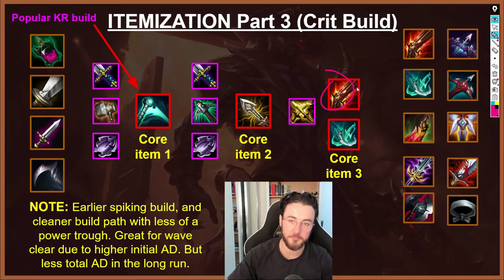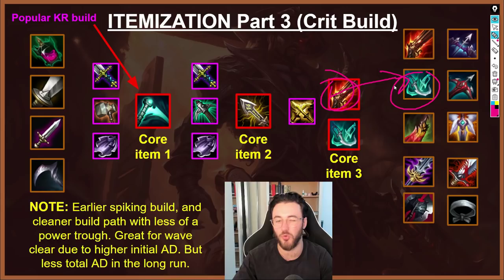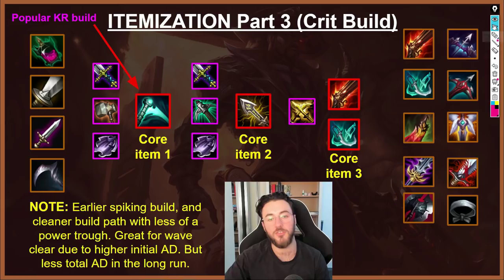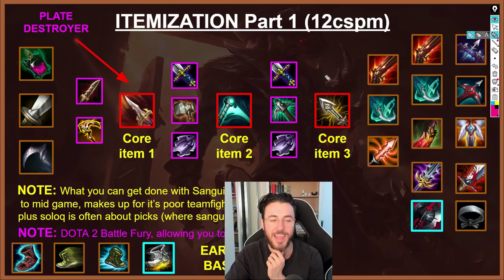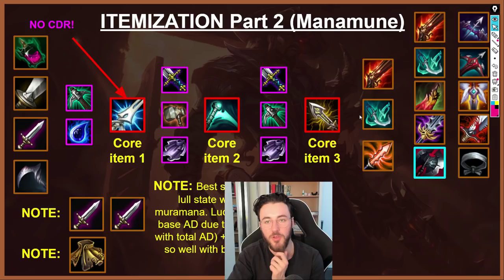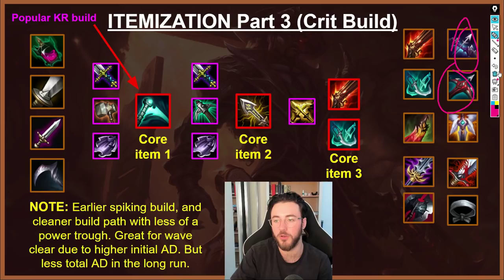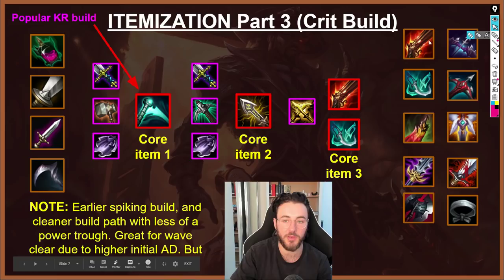Essence Reaver into IE, then into a double Zeal item — generally Rapid Fire into Phantom Dancer. Round it off however you need depending on the mid-to-late game. If versing heavy frontline, I'm actually not a fan of the Sanguine Blade build — it doesn't synergize well with armor pen items. If the game is directed toward teamfights versus tanks, I'll opt for either the Essence Reaver build or the Manamune build instead, since going Last Whisper items like LDR or Mortal Reminder feels really nice and lets you shred through tanks, especially with a lot of attack speed from double Zeal items late.